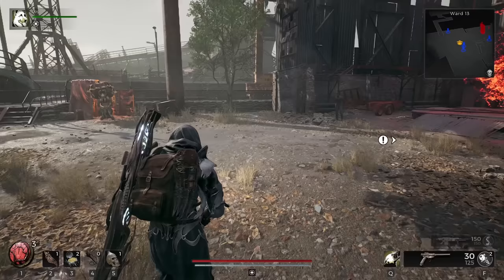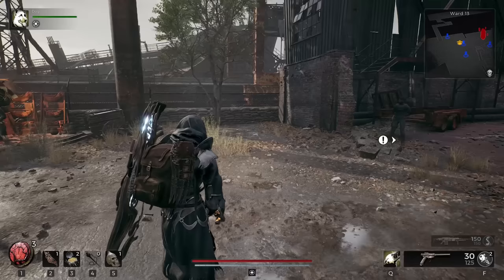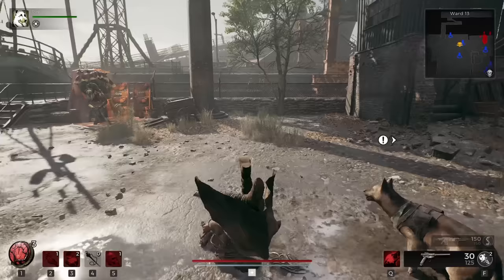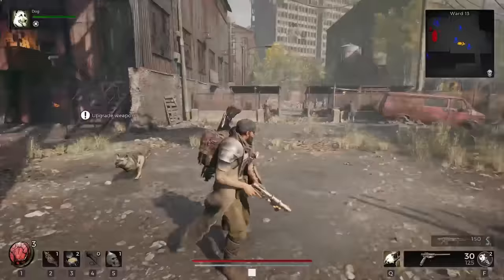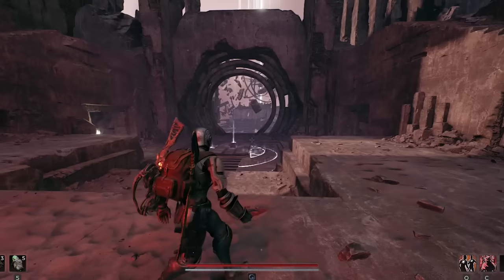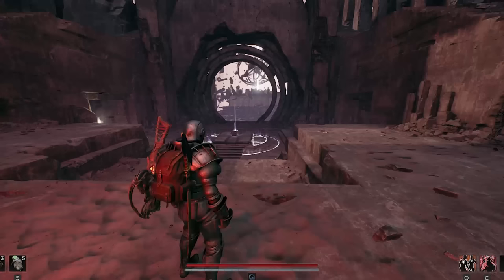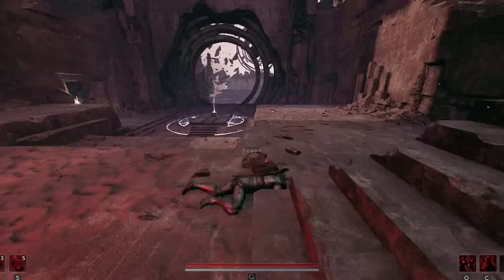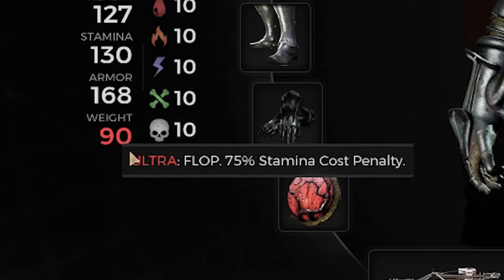As your encumbrance goes up, your dodges will get slower, with fewer iframes while also consuming more stamina. There are four different dodge kinds: light, medium, heavy, and ultra. A light dodge is the fastest with no stamina cost penalty. A medium dodge comes with a 25 stamina penalty. A heavy dodge has about a 50% stamina penalty. And an ultra dodge — you basically flop straight down to the floor — has a 75% stamina penalty.